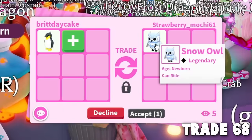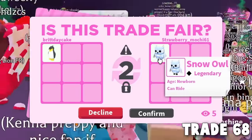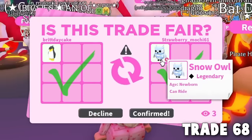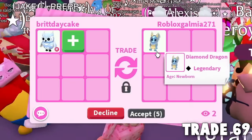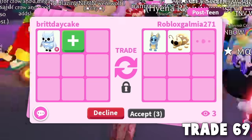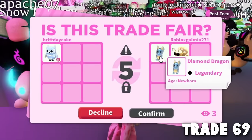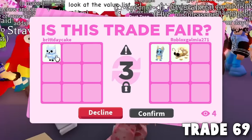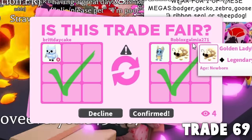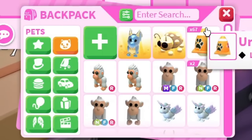Someone said they'll take the Penguin and give us a Ride Snow Owl. At least we made it back to a legendary! I hit confirm — thank you. Now we have this Ride Snow Owl to trade. Oh, this can't be real — I feel like this person is trolling. That is way too much overpay for a Snow Owl. They hit confirm — thank you so much, Robux Gal Mia! Wait, stop — these are actually good things we got!